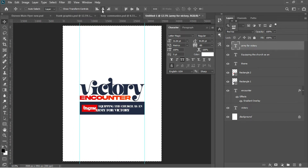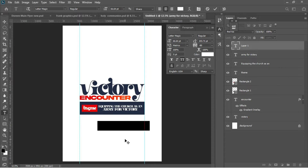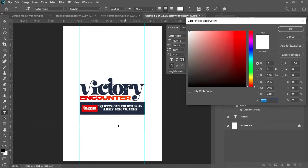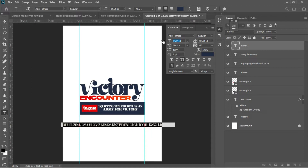Ctrl+D to deselect. I'll use my arrow keys to drag it where I want it. Hit T to select the Text tool again, left-click to activate, Ctrl+V to paste the text from the notepad. Change the color from white to deep blue, then change the font from Letter Magic to a font called Abril Fatface. Align the whole thing with my ruler.